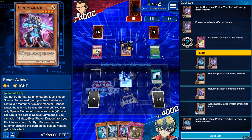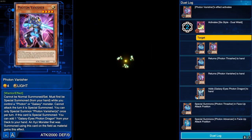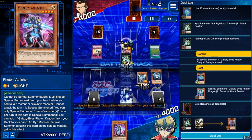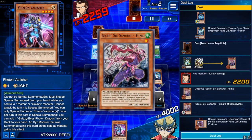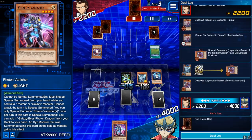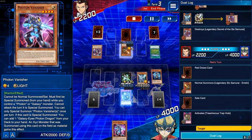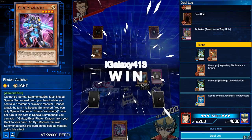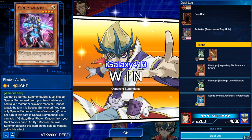Luckily thrasher's effect can be activated again, so I summoned him onto the field and this time special summoned my photon advancer. I brought out galaxy-eyes photon dragon, destroyed his fuma — fuma brought in another monster — and galaxy-eyes photon dragon got rid of that one too. He summoned another monster, so I activated treacherous trap hole, sacrificing my XYZ to destroy his monster. He just surrendered. The fact that he got two duel wields in his starting hand is just insane.